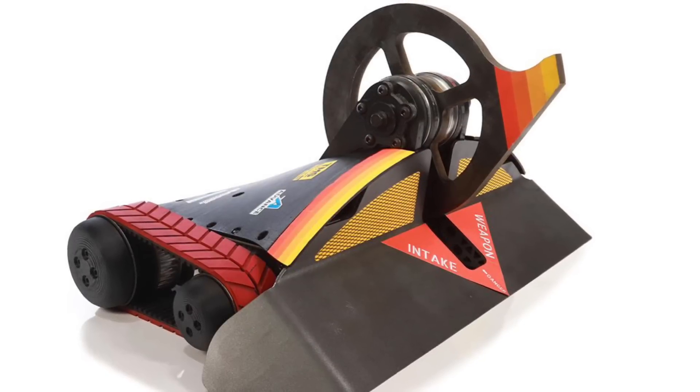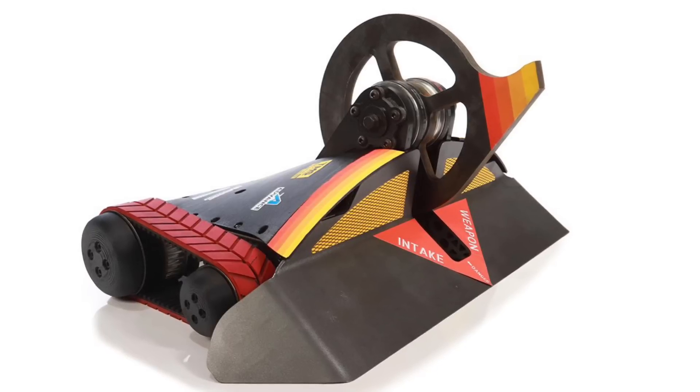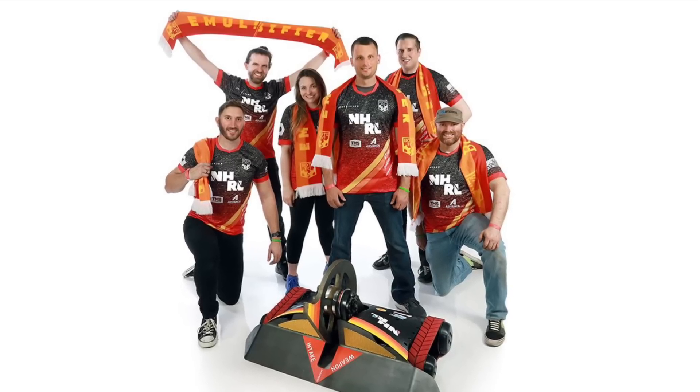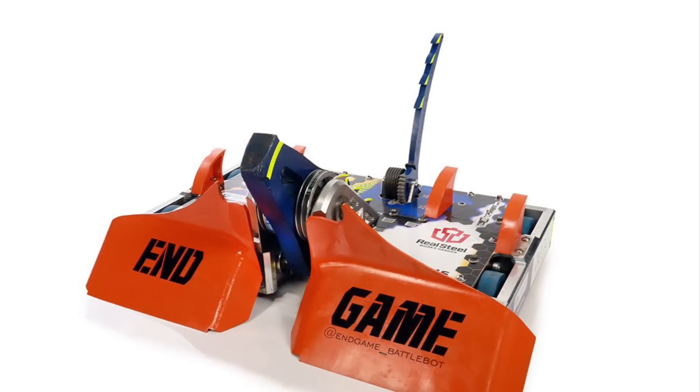Emulsifier is here, and if you recognise this robot, that is because it was a 30-pound robot that has competed at Motorama, at Norwalk Havoc, and now has been built up into a 250-pound fighting robot in the heavyweight division. It is such a cool design. Tracks and a vertical spinner is maybe the key to success.